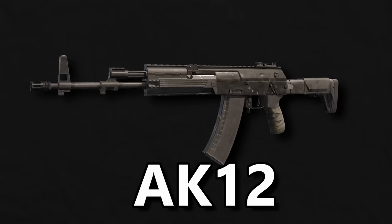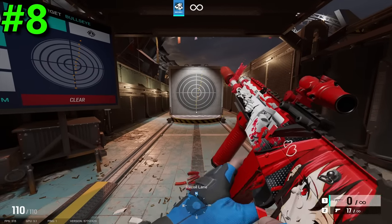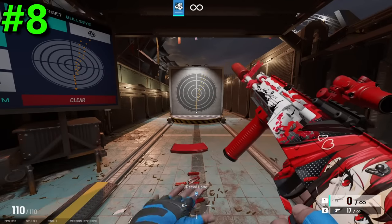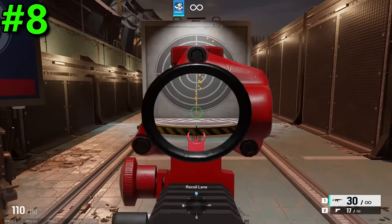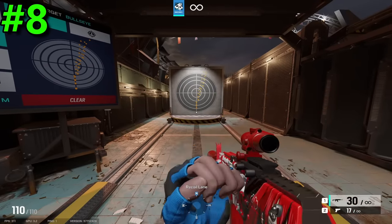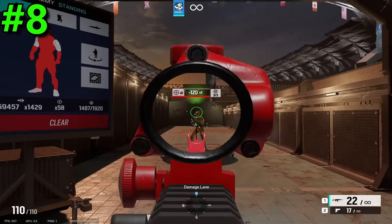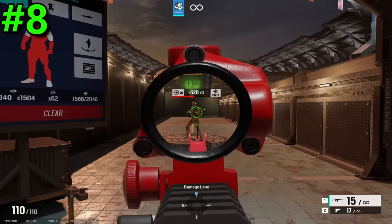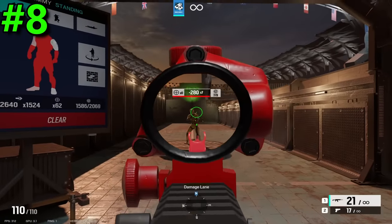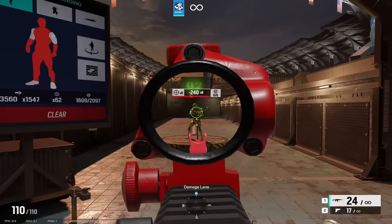Moving past the 556, we have the AK-12 in the 8th spot. A while ago, the AK-12 was undoubtedly the best AR in the game, but with some recent nerfs, I can't justify putting it higher than where I've placed it. At the time of recording, the AK-12 has a lot of upper right recoil, especially compared to previous weapons like the 556 — I'm sure you can tell just based off the shooting range gameplay. But its stats are able to make up for this recoil drastically. The AK-12 deals 40 damage and has a high fire rate of 850, making its DPS the 4th highest in the game without extended barrel. If you run a good barrel and give it a little practice, you can get used to it.